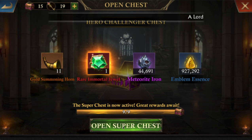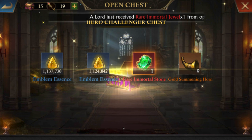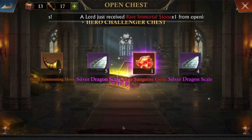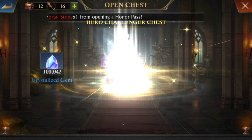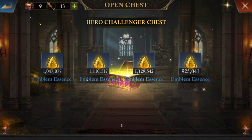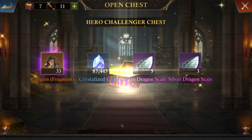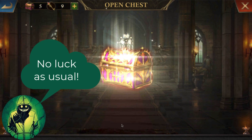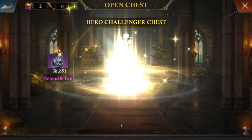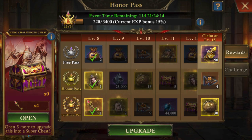No luck. Rare immortal gem — I don't consider that to be lucky. I have 19 more I can do. Let's see how it goes. Nope. Another rare immortal jewel. Another rare immortal stone. A rare sanguine gem. Another one. Come on, give me a hero. Looks like I'm going to be unlucky again. So as usual, Heretic did not get lucky.